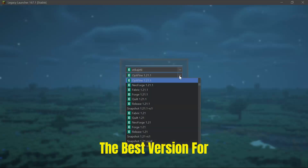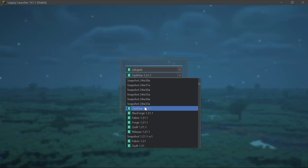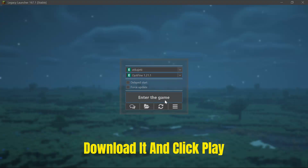The best version for FPS boost and gameplay is 1.21.1. It is the most optimized, so go ahead, download it and click play.